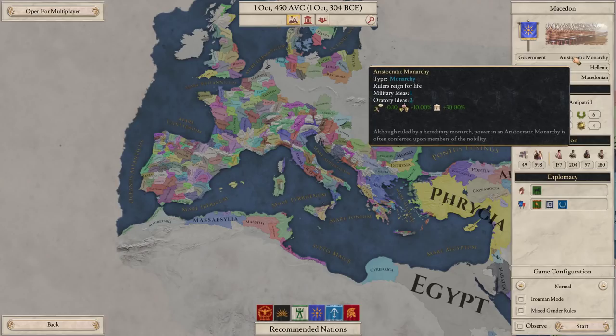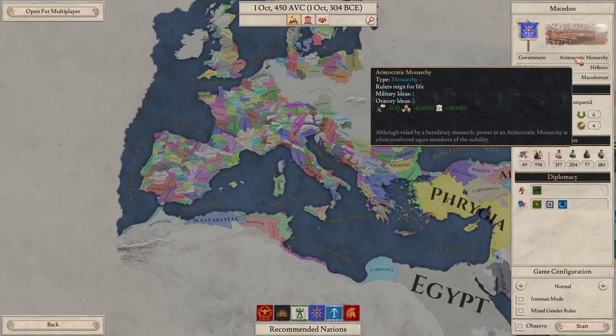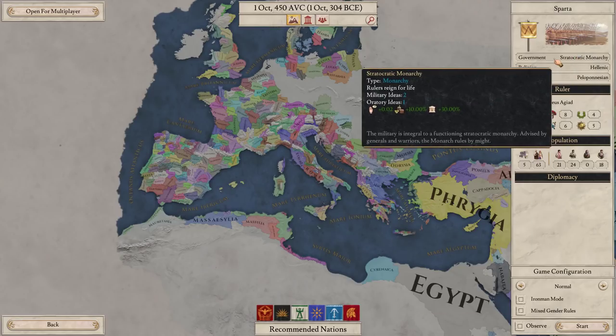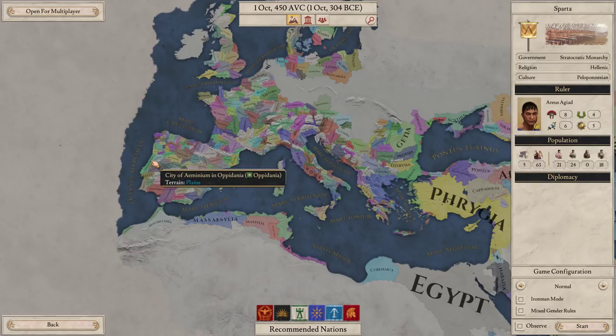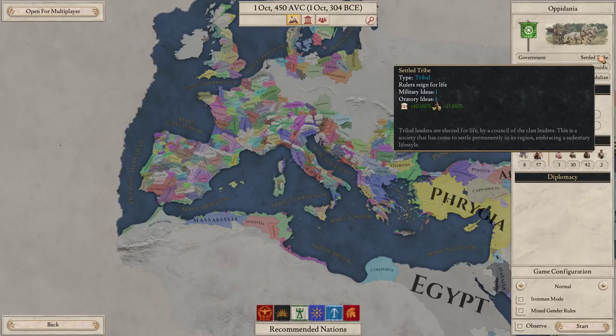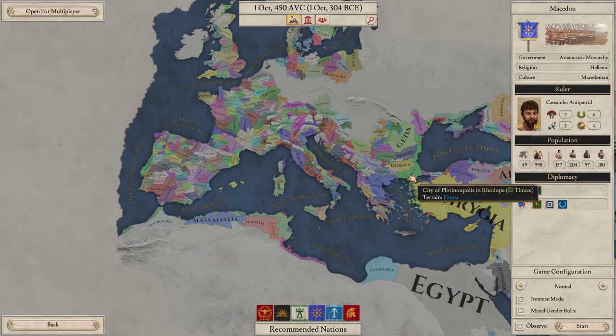Things like Government matter - it tells you the number and types of ideas you get. So for example, as an aristocratic monarchy, as Macedon which is what I plan to play, we would get one military idea and two oratory ideas. Whereas if you play something like Sparta, because they are a stratocratic monarchy, they have two military ideas and one oratory idea. Or if you play one of the settled tribes, essentially a version of the barbarians, you're not going to have the same kind of organization as something like Rome or Macedon - you'll only get two ideas and two benefits. I can come back and cover this separately, but I really want to dive into the game.